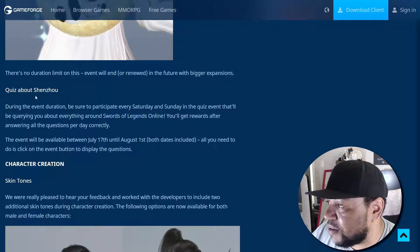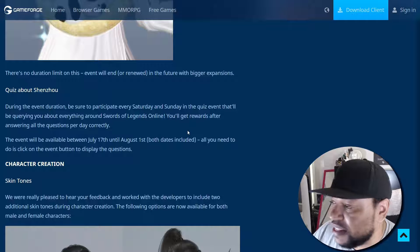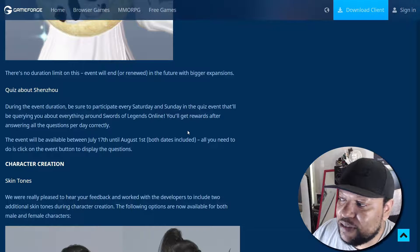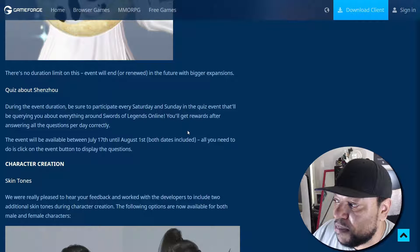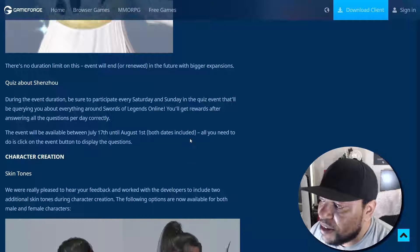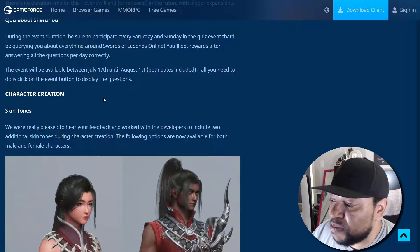There's a quiz about Swords of Legend Online: during the event duration, be sure to participate every Saturday and Sunday in the quiz event that will query you about everything around Swords of Legend Online. You'll get rewards after answering all the questions per day correctly. The event will be available from July 17th until August 1st, both dates included. All you need to do is click on the event button to display the questions.